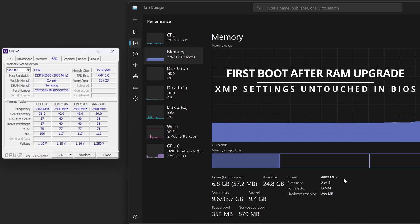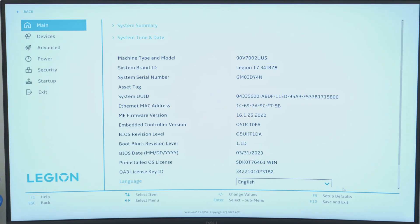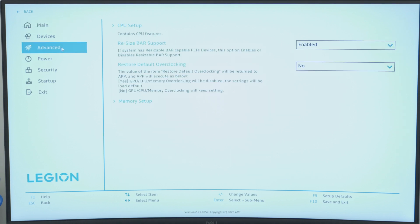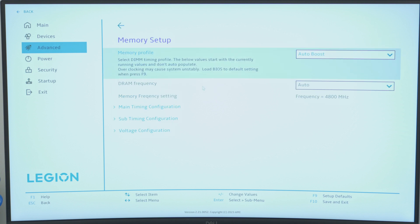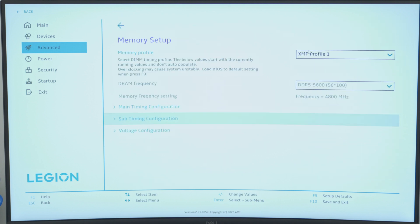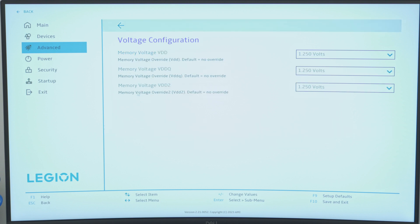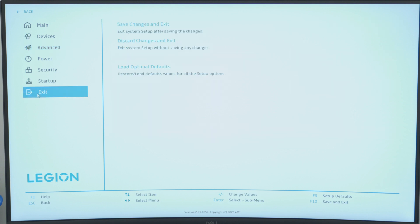I'm going to enable XMP right now. Going into more settings to look at the RAM — into Advanced, then Memory Setup. I'll set the Auto Boost and go to XMP Profile 1. You can see the DRAM frequency is shown here and I'm not going to change anything else. There are a bunch of other settings if you wanted to do a custom profile. It's showing 1.25 volts, so let's exit and save with XMP Profile 1.